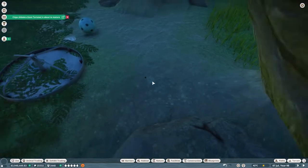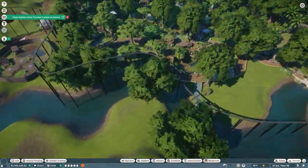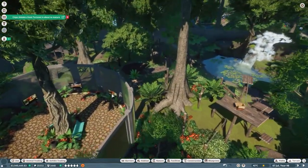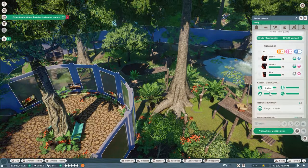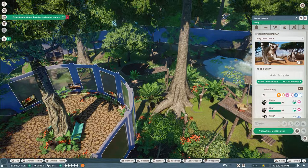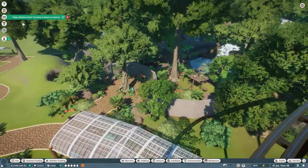Apart from Ninja the ring-tailed lemur — she needs to go back into the lemur pen. The lemur pen is over this way. How many lemurs do we have? We have two, three, and a little baby. We'll keep Ninja in the trade center for now.